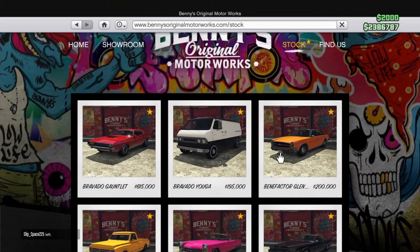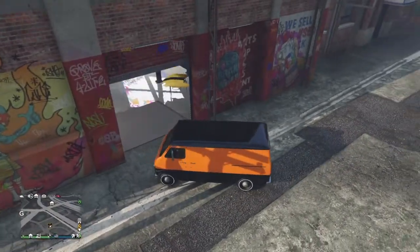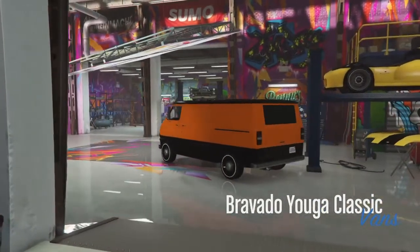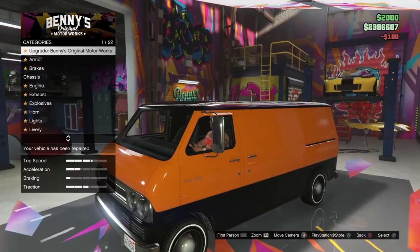I'm going to show you this little orange car and this white van. I have the orange one with me right now. I'm going to upgrade it and show you all the upgrades that you can get for it, and then I'll show you the other car.